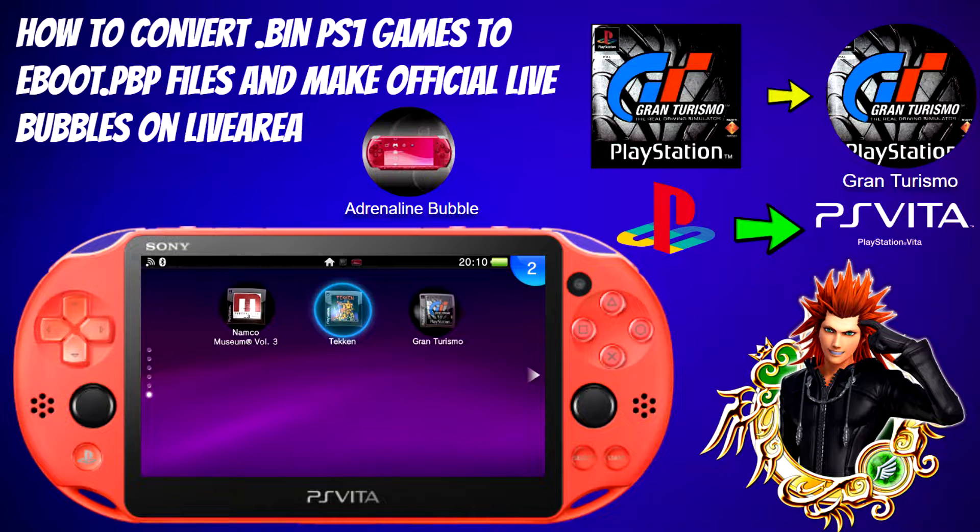Hello everyone, this is Nagato's Avenge and welcome back to my channel. For today's tutorial I will be showcasing how to convert .bin PlayStation 1 games to eboot .pbp files and make official live bubbles for your live area.